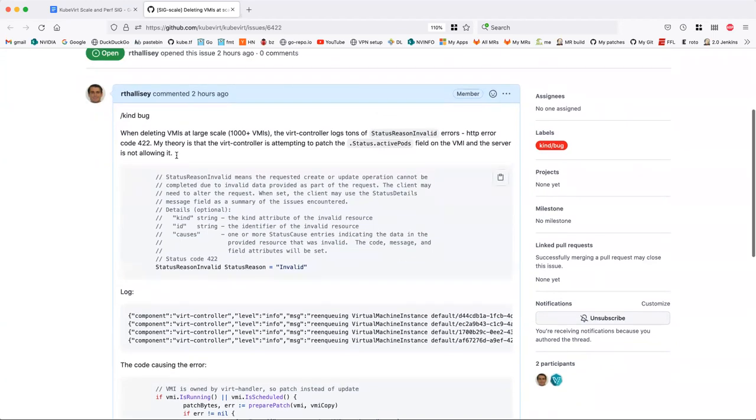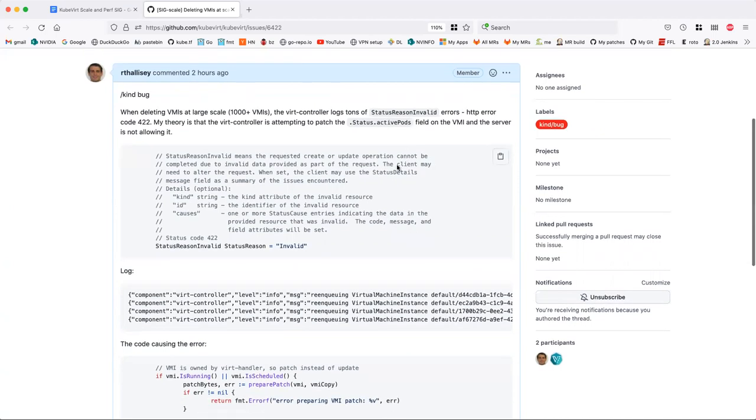The VR controller at this point, for some of the objects, doesn't control them — the VR handler has them. So it's trying to do a patch on the status field: it does it for conditions and for the active pods field under status. My thought is that the active pods field is what's failing — we're trying to patch it and it's not working, so we get these 422s.